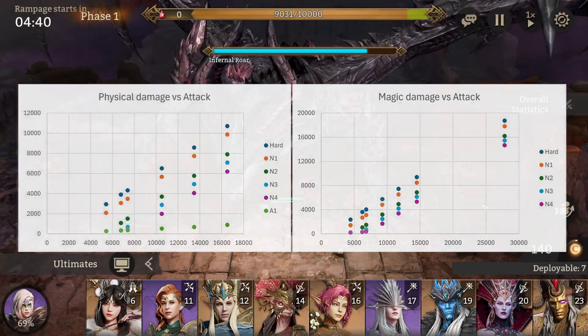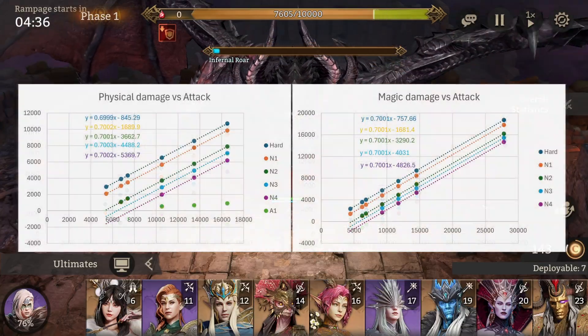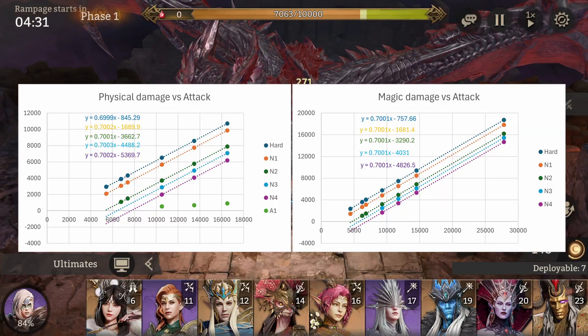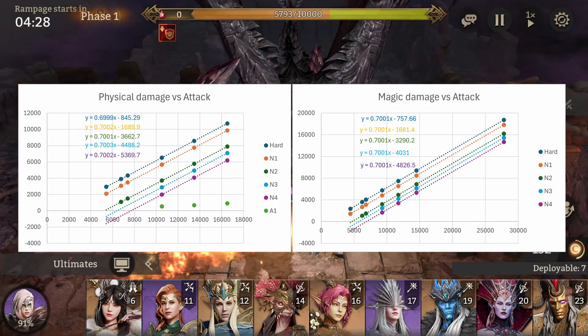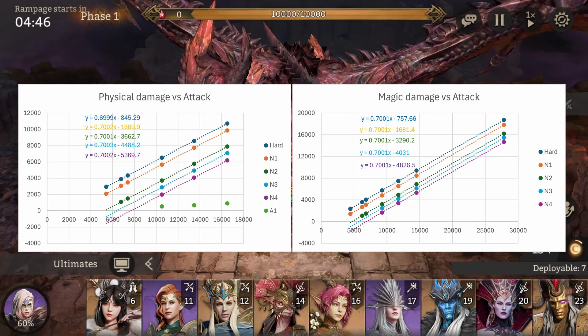Because these values do not scale with attack — that's the commonly known minimum of 5% of the attack value dealt to the target — I could remove them from the plot. This allowed me to fit all damage functions for difficulties Hard up to Nightmare 4. Since I did not have any physical damage dealers with which I could test every formula, I had to use a trick to calculate it. But more on this later.